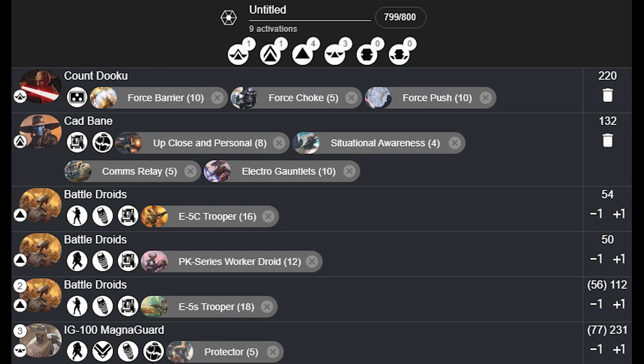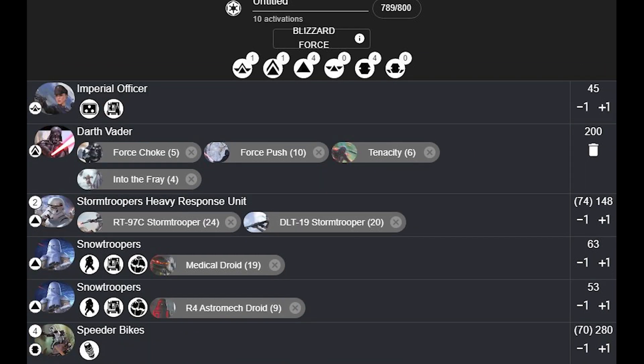Here's the list I brought — a Dooku Bane list. I decided I missed my boy Cad Bane and wanted him back in my life. And Chris, this is his list. I said let's play Blizzard Force, because that's probably what I'm going to see a lot at Worlds. He said he'd recently played 20 games with this list because everybody wants to get practiced against it.